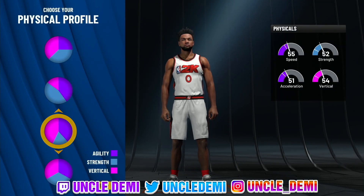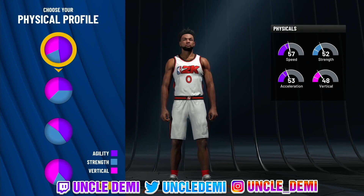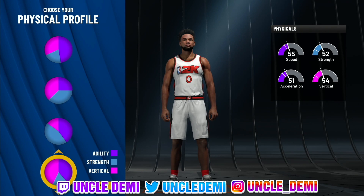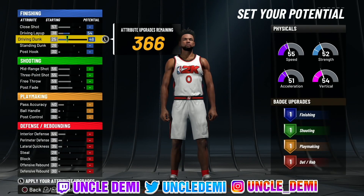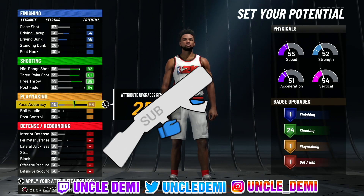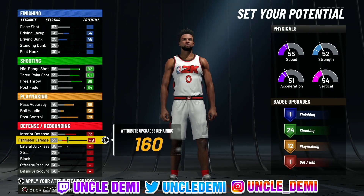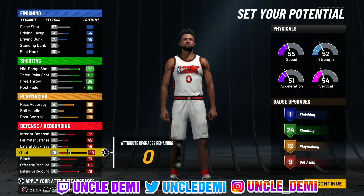I went with speed and vert. At 6'9", this build will be a pure green, so it's not going to be the most athletic. Do you want to go vert and speed? That's the question. You could go pure speed and be a little faster, but the vert's still going to be bad. I'm going to split down the middle and go with vert and speed. We're going to max out driving layup, driving dunk, mid-range shot, three-point shot, free throw, and go 64 here for 24 shooting badge upgrades. Max out pass accuracy, ball handling, post control — that gives 12 playmaking badge upgrades. Max interior defense, perimeter defense, lateral quickness, block, offensive rebound, defensive rebound, and leave 21 for the steal. So you'll have 1, 24, 12, and 9 badge upgrades — not bad at all.